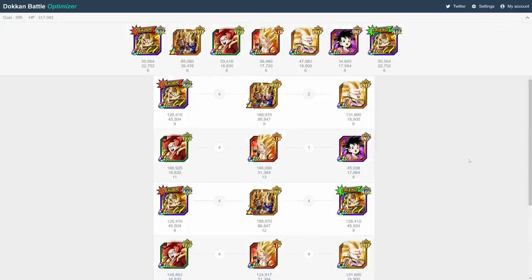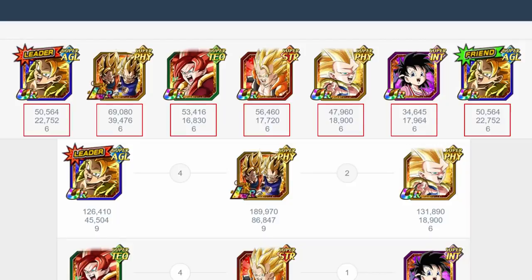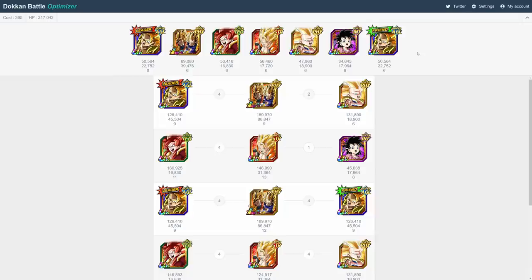Once you do that, the program will take you to a new screen that has a ton of super useful information. At the top left, you can see the team cost as well as the team's total HP. One thing to note is that I believe all characters are considered either at the free dupe level or without any orb investment at all. Then, you have your full team at the top with a few stats under each of them. The first number is their starting attack, the second number is starting defense, and the third is their starting ki. All of these are calculated before any ki orbs are given.